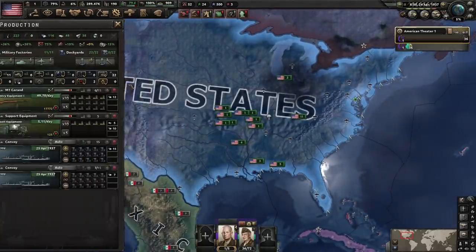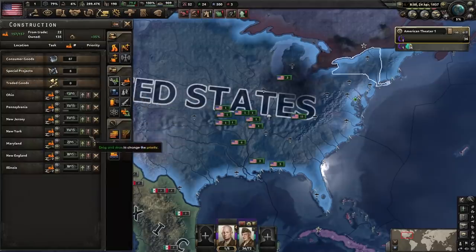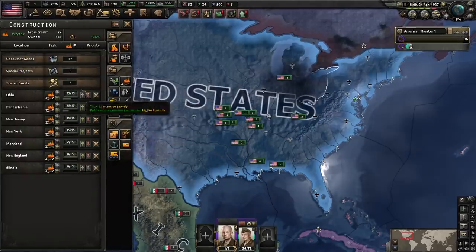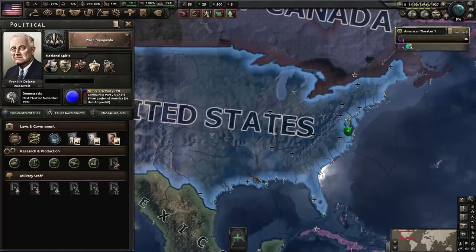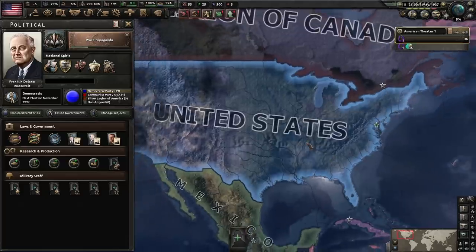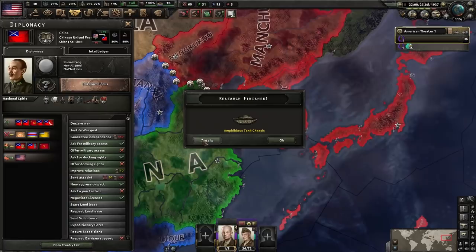This is so dumb, but I'm not complaining. That has now unlocked the American economy — look at this, baby. Next up, war propaganda. That means the Americans who are not really into war are being pushed into it. Wow, like real life. The amphibious tank chassis is complete.